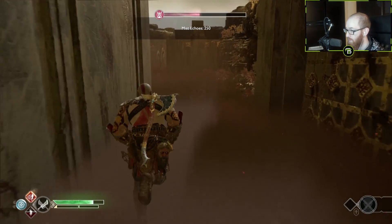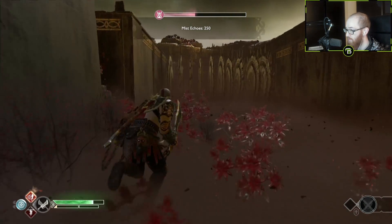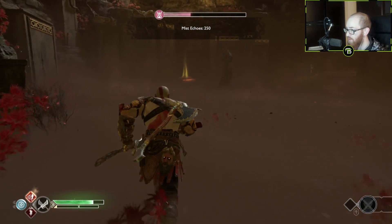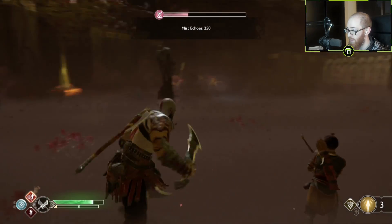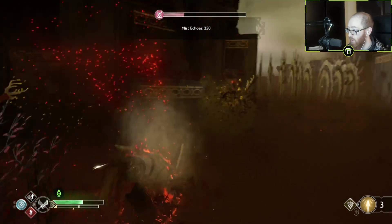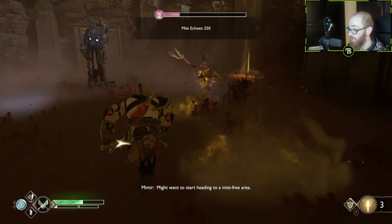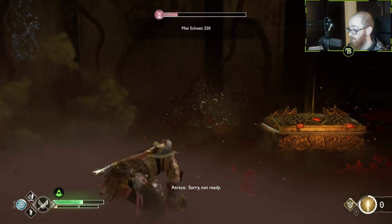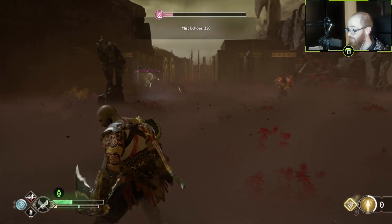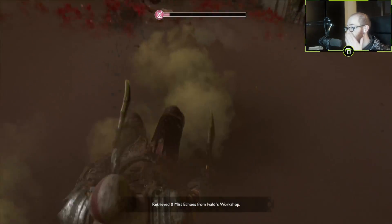We must go deeper. I'm about to lose all my shit. We just destroyed the hell out of ourselves. I can't grab some mist echoes out of that. Oh my God, I'm not gonna be able to kill all these people — look at this, a level 8! I just died. How is this even gonna be possible?